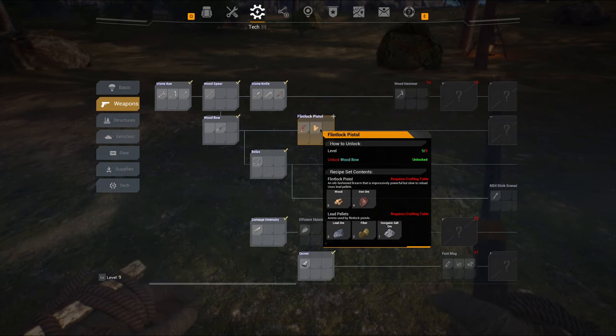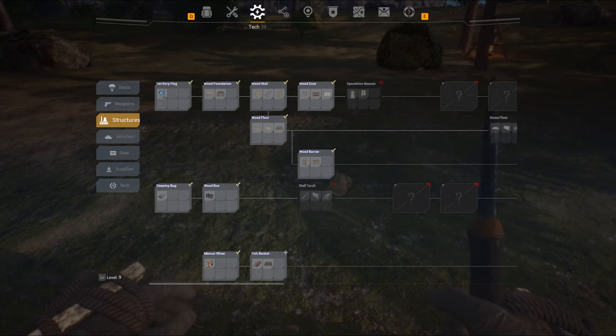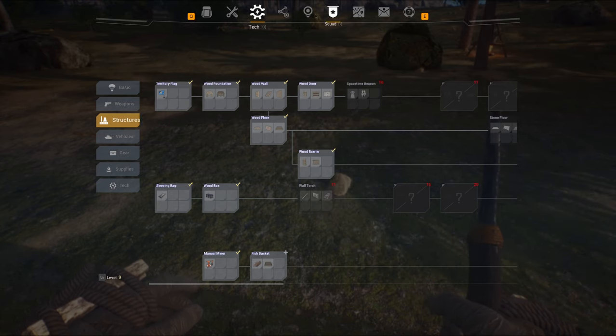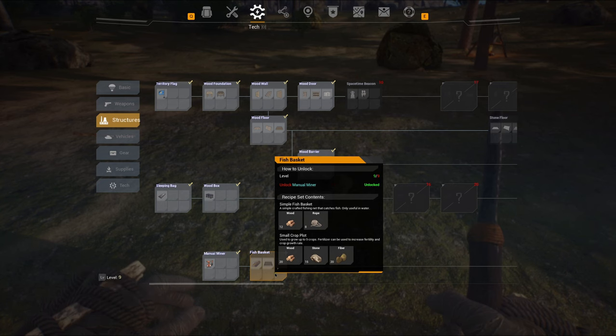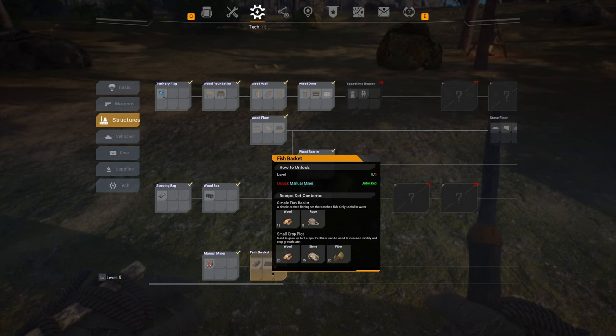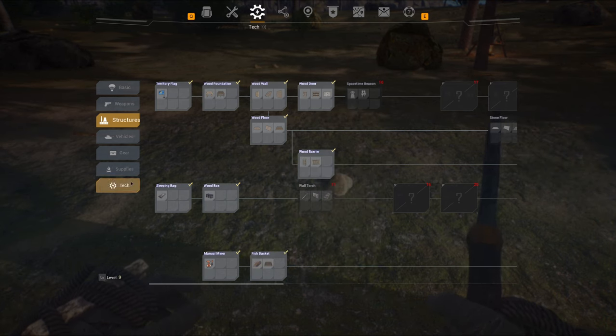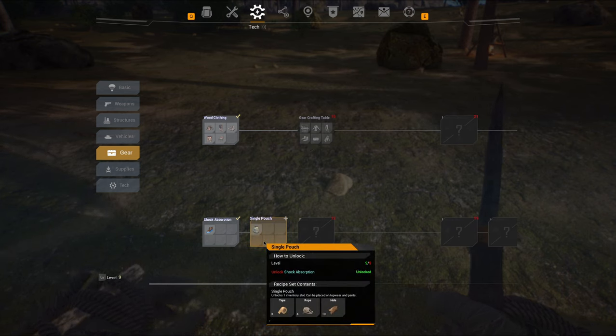I can make a flintlock pistol already — I've got some of this stuff here I think. But it's one shot, it's a flintlock — it'll take forever to reload. I wish there was a skill point system where you get points per level and work through things, but there isn't. There's quite a bit of stuff available — fish basket, I can fish! That's cool. Vehicles not till level 16.